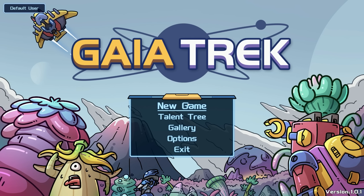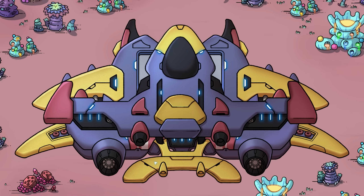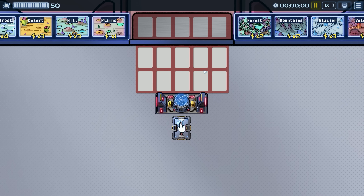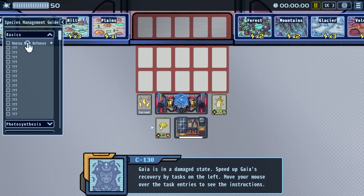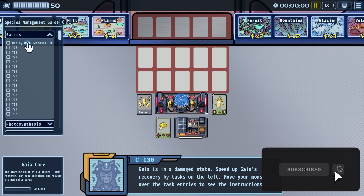What's going on everybody, welcome to a First 30-ish! Today we're taking out Gaia Trek. It looks neat and interesting. I'm going to hop into it because I don't even know how to explain it — it's like a card-building game but also like Plants vs. Zombies, where enemies come in and we have to defend with cards we place. It looks super cool and interesting, I had to check it out.